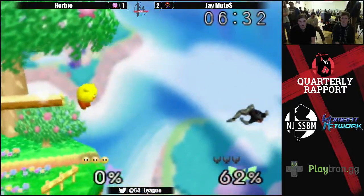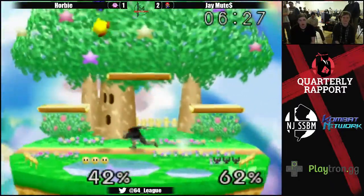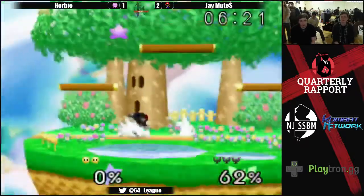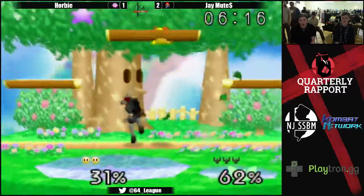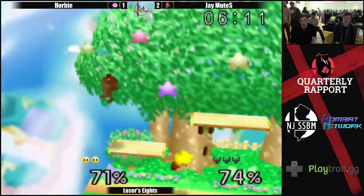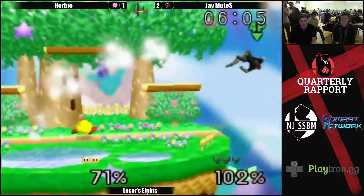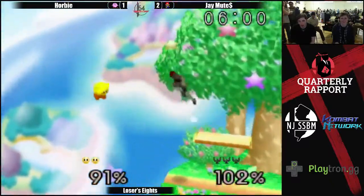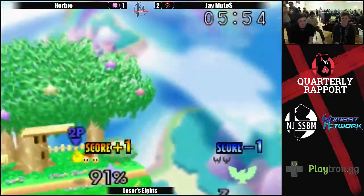Just convince Fyro to come to Keystone. We can barely get him to come to Nebs. That will do it — J-Mutes up about a stock. Go for the Falcon Punch — a real questionable option. He's missing these down tilts, huge bummer. The down tilt is clearly not an option he should be going for right now — normally it's great, he's just missing it a lot.